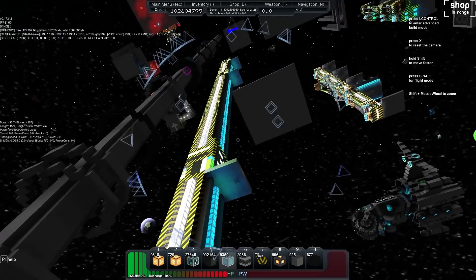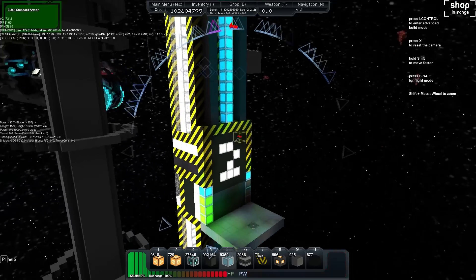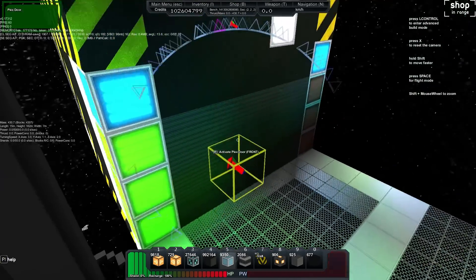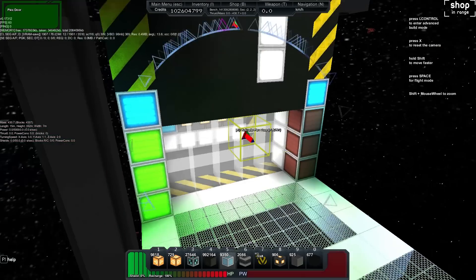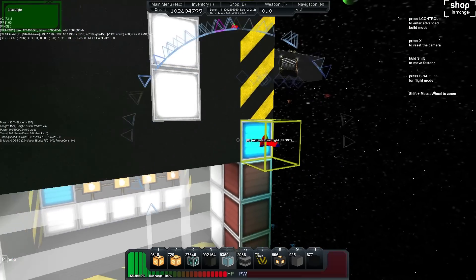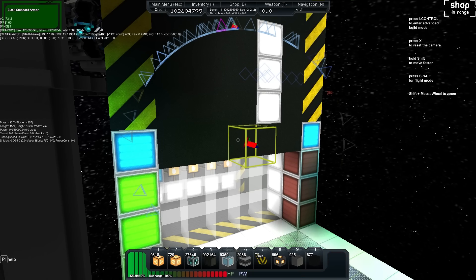We've got our elevator shaft here without the modules on it, and we're just going to take a look at what we need to add prior to adding in our modules. We'll fly over here — you can see we've got green and red lights. These are indicating whether it's vacant or it's in use. If it is vacant, the door is usually open. We've also got these blue lights at the top which will be used to show whether or not whoever's in there is heading to that particular floor.